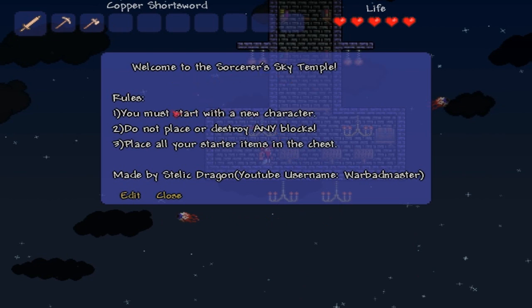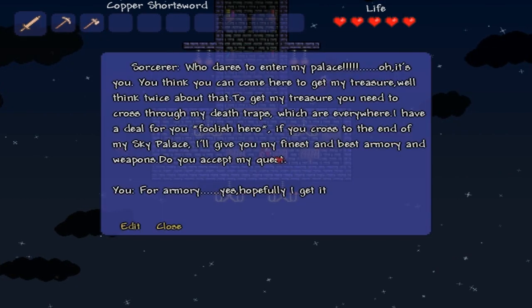Welcome to the Sorcerer's Sky Temple. Rules: you must start with a new character. Don't place or destroy any blocks. Place all your starter items in the chest. Made by CelticDragon, YouTuber username Worldmaster. I'll leave your channel in the description anyways.